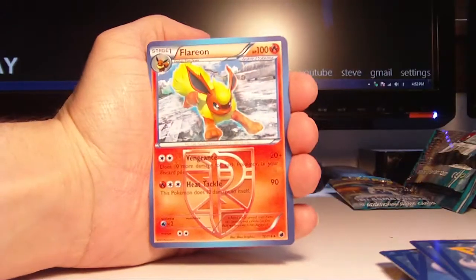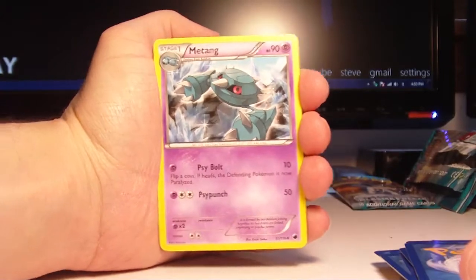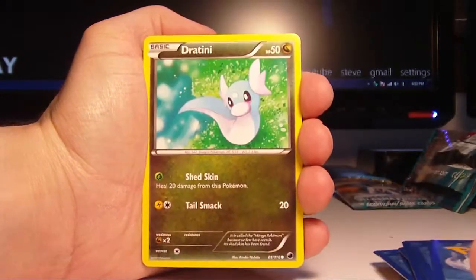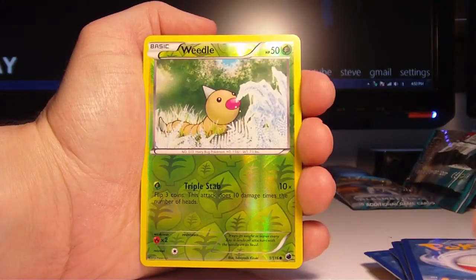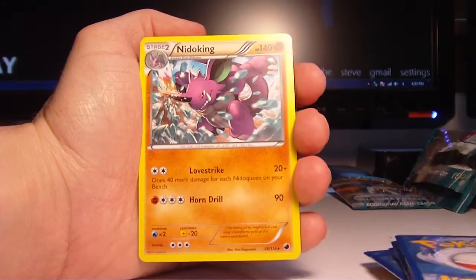Alright. So we have a Flareon, Smilus, and Matang. The commons are Hoothoot, Voltorb, Dratini, Sandile, and Cacnea. The reverse is another Weedle — that's three, by the way — and the rare is a Nidoking. Yikes.